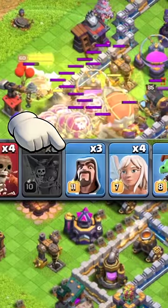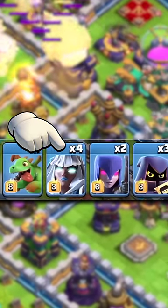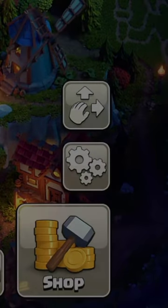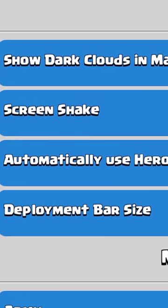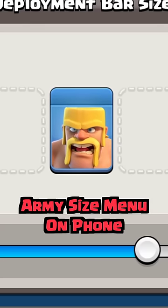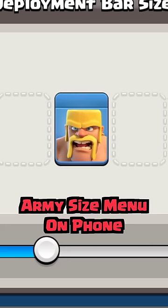Do you have a hard time seeing all of your troops and spells in the deployment bar when you attack in Clash of Clans? Did you know that if you go into your game settings, click more settings, and scroll up until you find deployment bar size, click adjust, and you can use the scroll to increase or decrease the size of your army's card?